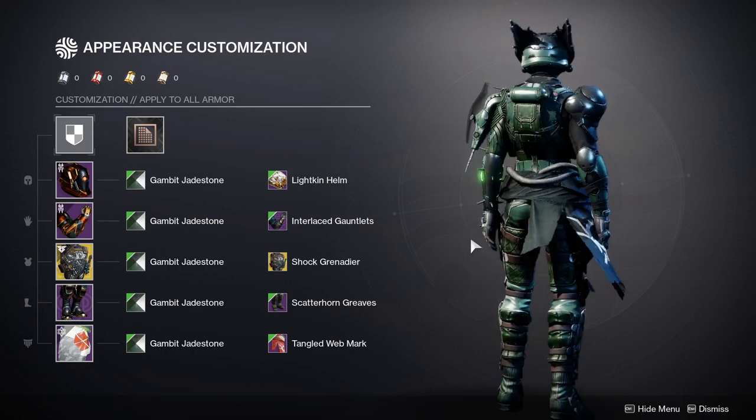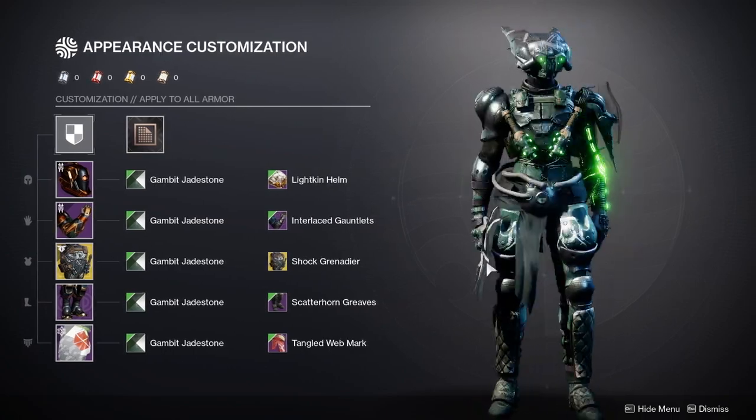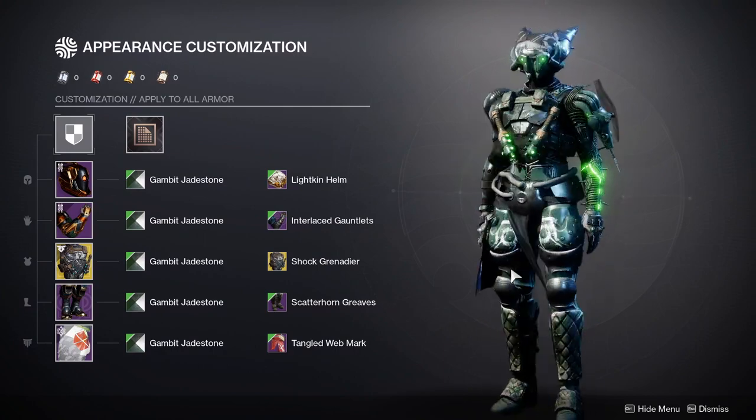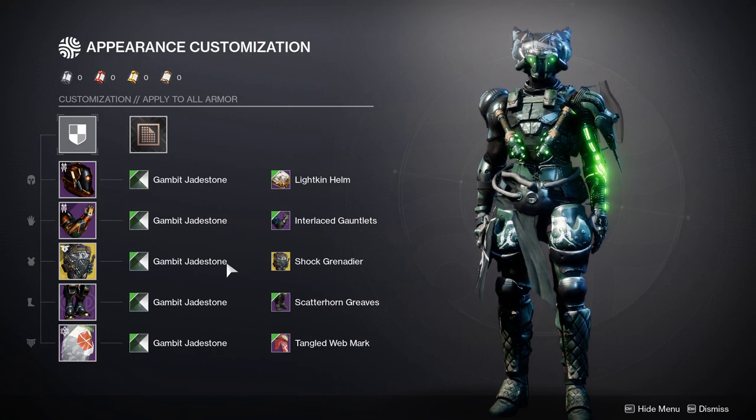That's pretty much it for the titans — let me know what you guys think. I definitely think titans have the most drip because a lot of your pieces just work well together. Last but not least we're going to do warlocks and then I'll give my final thoughts.